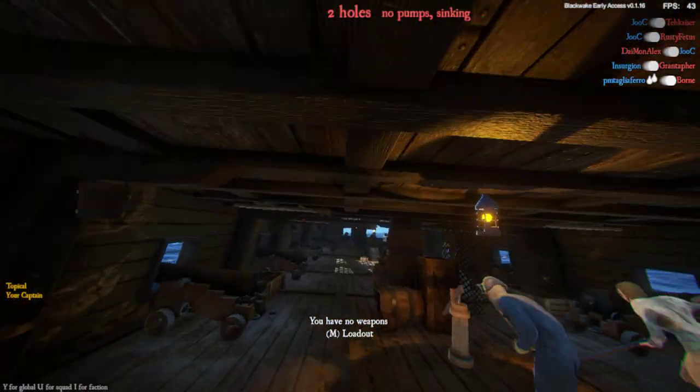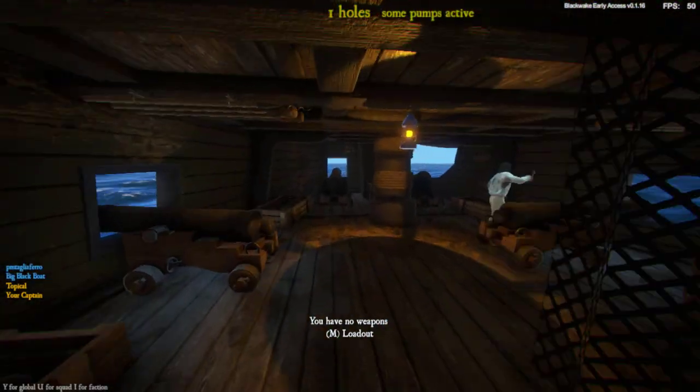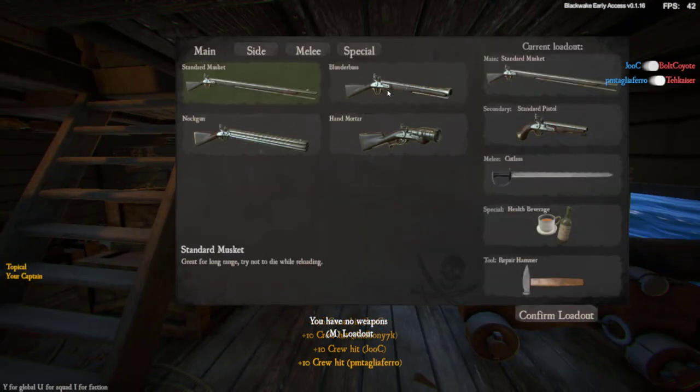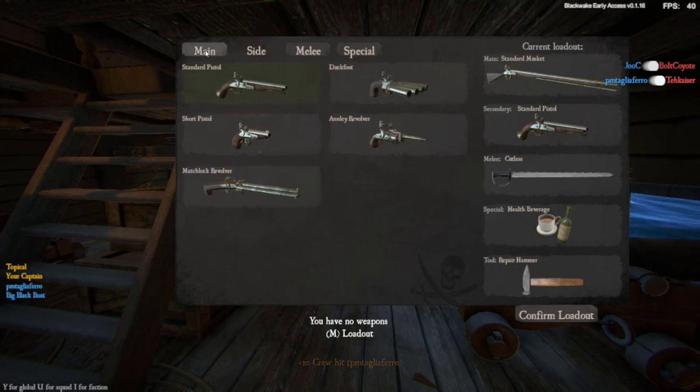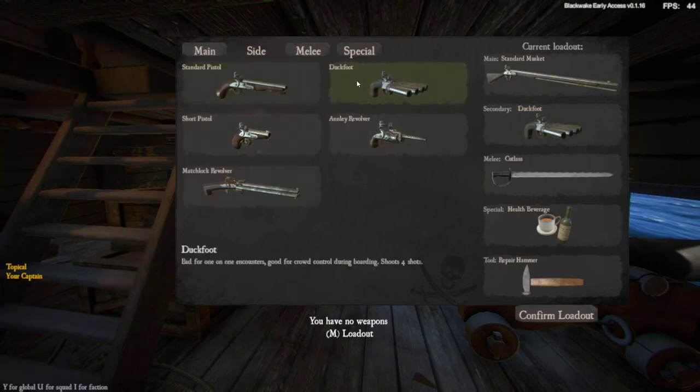You get to run around under decks. This is the galleon, so it's got the most guns — the biggest ship currently in the game. The first thing we're going to look at is loadouts. You hit the M key to bring that up. On the right you'll find your main weapon, secondary, melee, and special. The tool is your repair hammer — you don't get to choose that, but you have some options for the others.